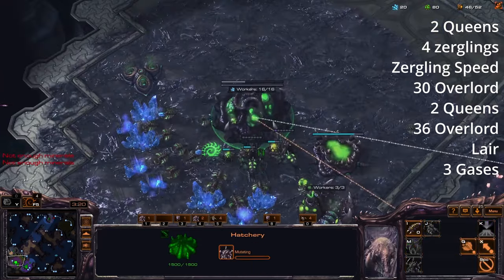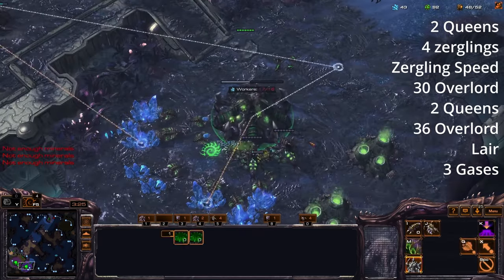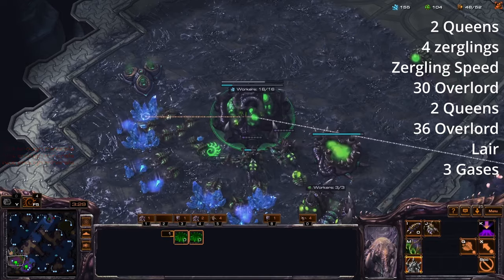Throughout all this we're just droning, making sure we're not getting supply blocked. After our fourth queen in the main base finishes, we build a lair — nice and fast. We're then going to add three gases.